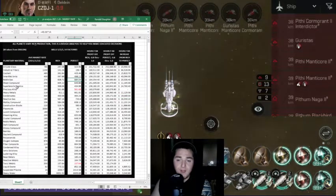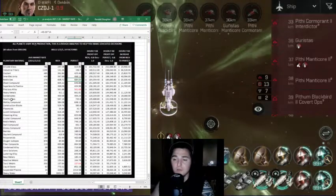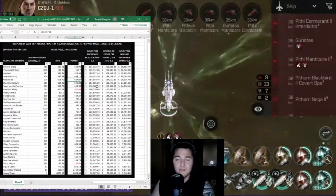Number five is Noble Gas with 162,000 ISK per hour.